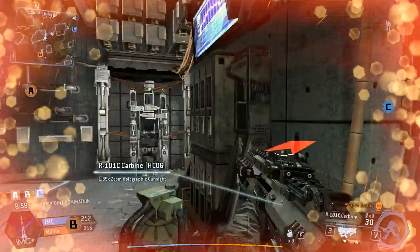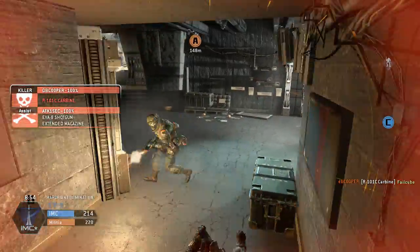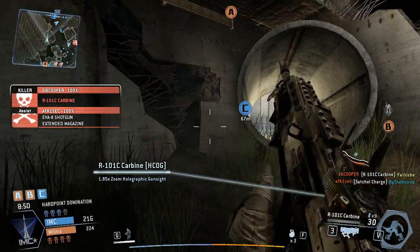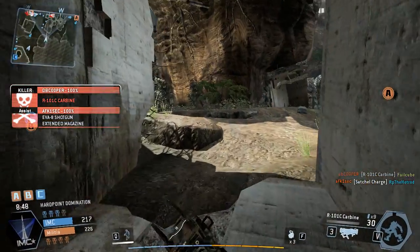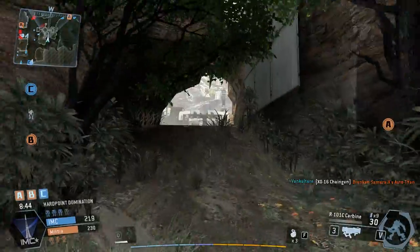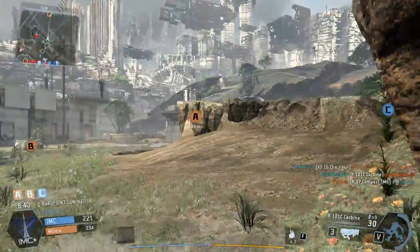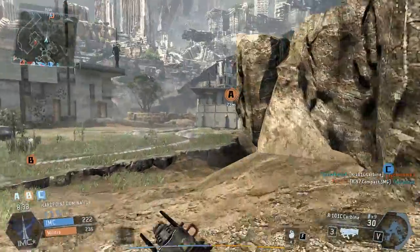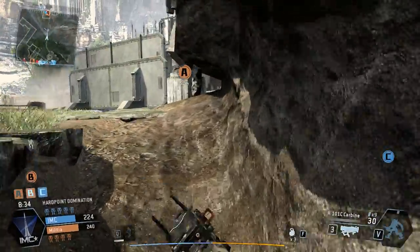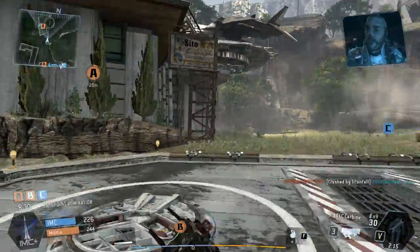Pilot, you're getting close to a hardpoint — it's inside a building, check your map. I didn't get to use my Titan. I didn't get to use my anti-Titan weapon. What a waste. Yeah, that's the thing with burn cards. We're losing the fight, but not by much. Don't underestimate these terrorists.